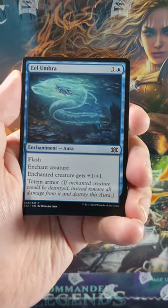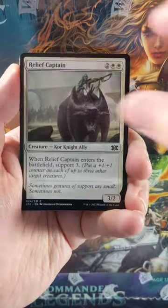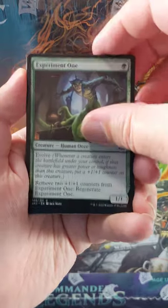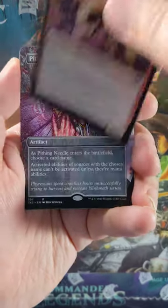Chronicle of Heroes, Kazmina's Transmutation, Eel Umbra, Balustrade Spy, Relief Captain, Experiment 1 — downshift from Uncommon — Augur Spree, Monastery Swift Spear, a great little common out of this pack.